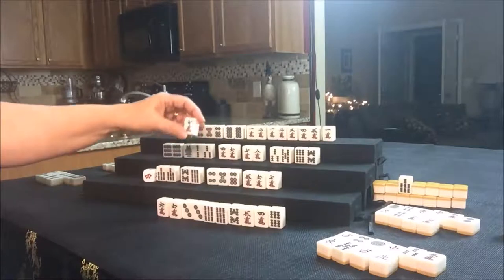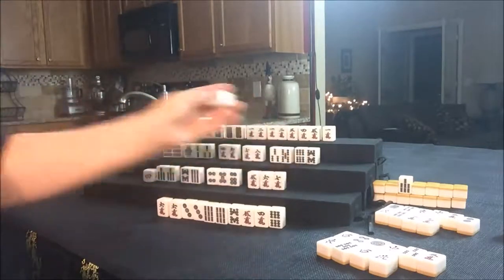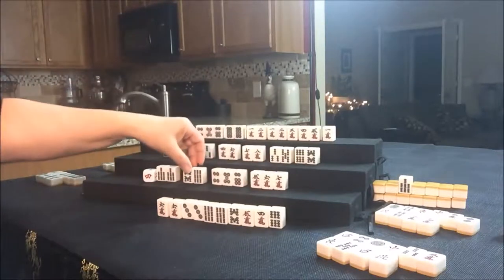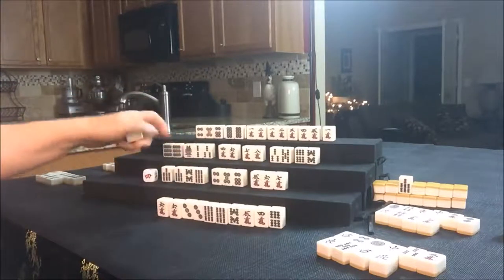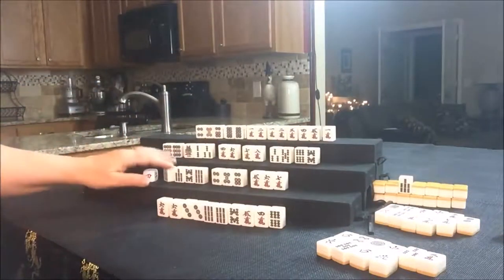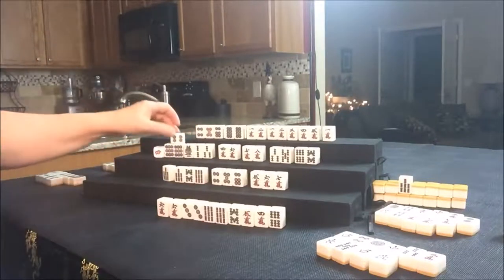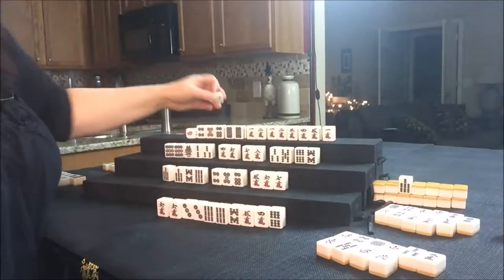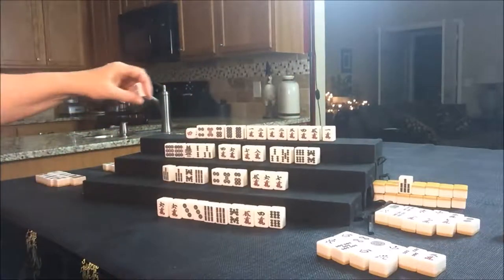We still need a tile. Actually, we need to just win for them — because they have their seat wind, that's their Yaku. So we could discard the 7 Crack and be ready waiting on a 7 Bam. Let's do that — let's discard the 7 Crack. They need a 7 Bam to win. Then we'll draw for West. They drew a 4 Dot — that's a discard. And draw for North. North drew a 6 Bam — that's not helpful for anybody.